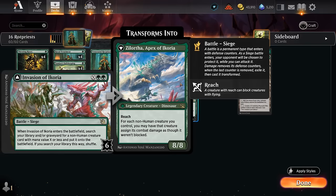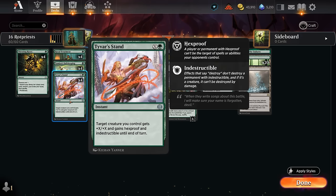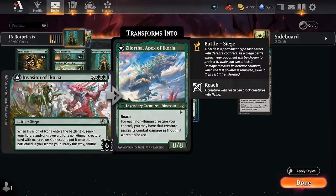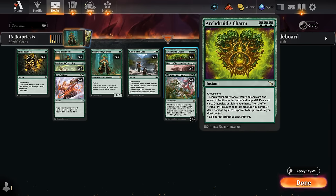Then we have Invasion of Ikoria. We can cast this for X equals 1 to put a Rotpriest straight onto the battlefield. And if we somehow deal 6 to the invasion, we can also transform it into the Apex of Ikoria — that doesn't come up a whole lot, although one way to get there is with Tyvar's Stand, which can pump up a Rotpriest so we can actually deal 6 damage. But for the most part we'll just be using it as a tutor effect.